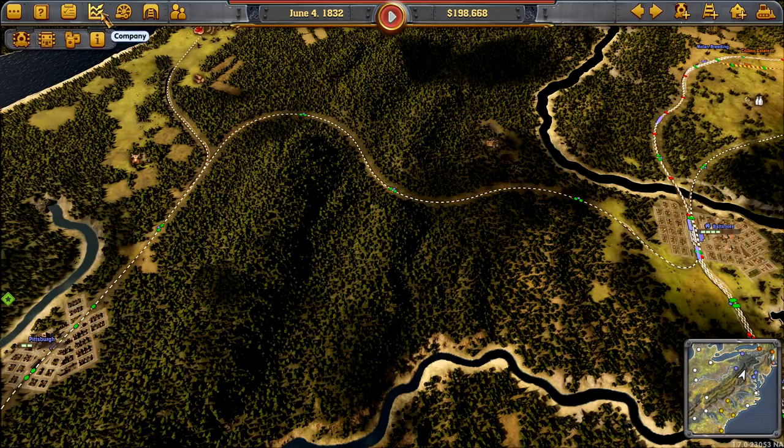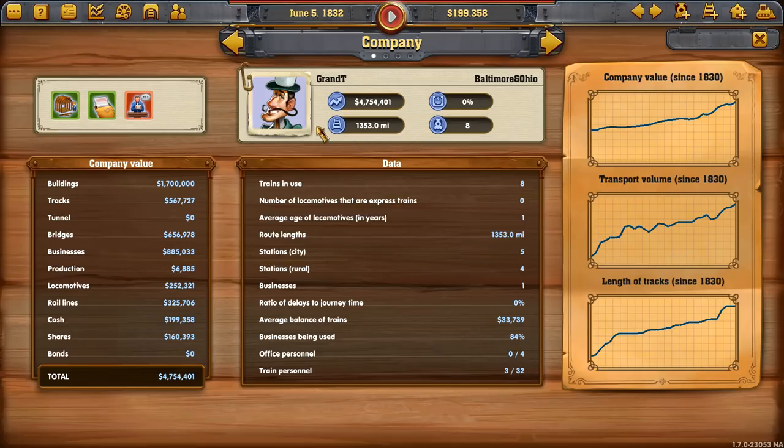Another thing Anglo-Saxon pointed out was bonds. Issuing bonds is a little bit like free money — well, it's not. You have to pay it back, but it's a loan that doesn't punish you. Auctions are 50% more expensive — oh, these are our traits. I would like to do something with bonds but I don't know where they are.